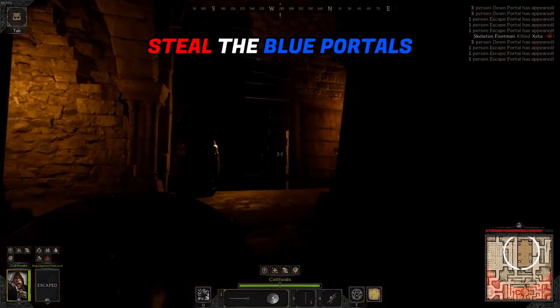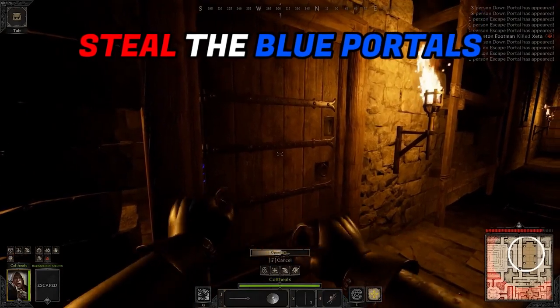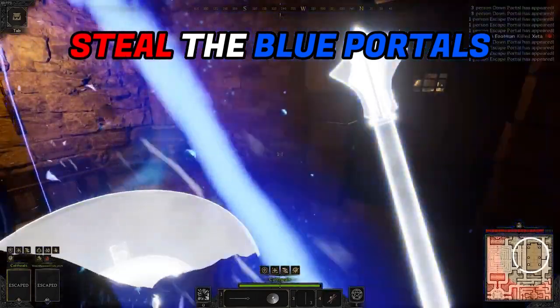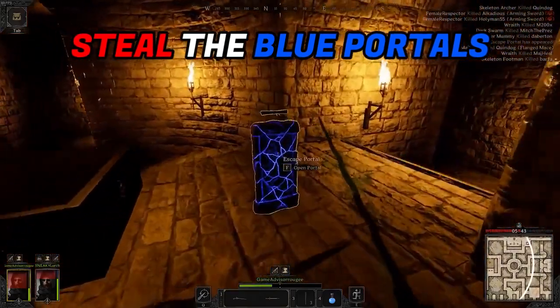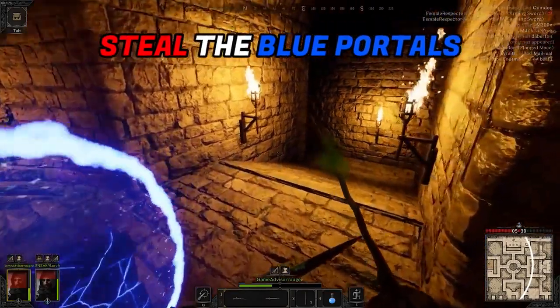While we're speaking of blue portals, you should try and wait and steal a portal once someone else has opened it. This can really only work if you haven't been seen yet, but can really be beneficial because you won't have to fight for it or risk someone coming to kill you while you're opening it yourself. This is very handy if you are solo and just want to get out. Risky? Yes, but it can be done pretty easily.